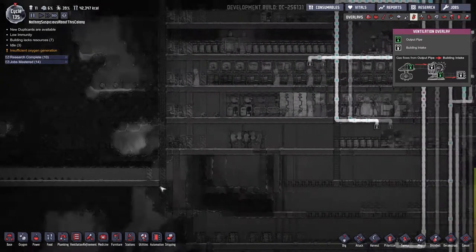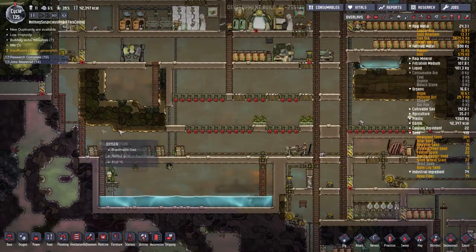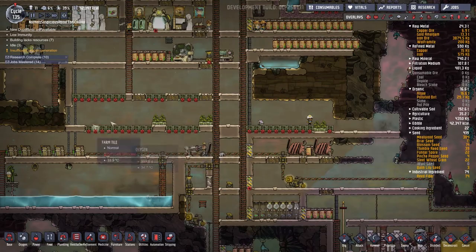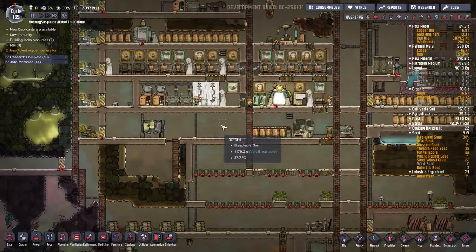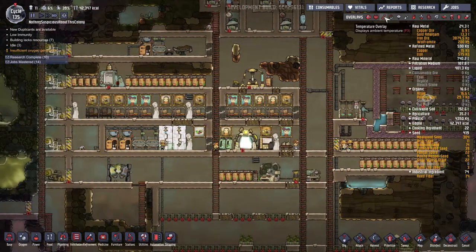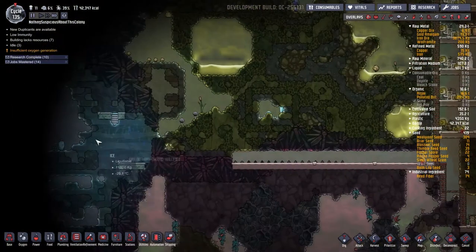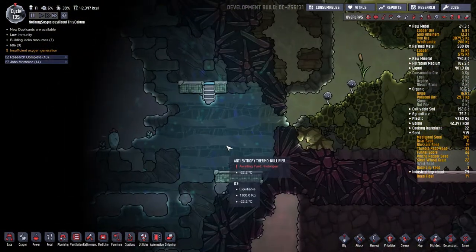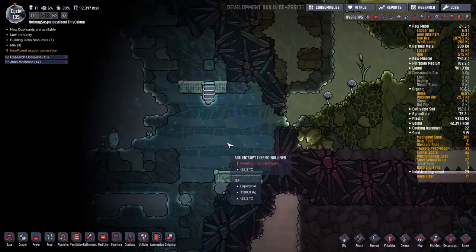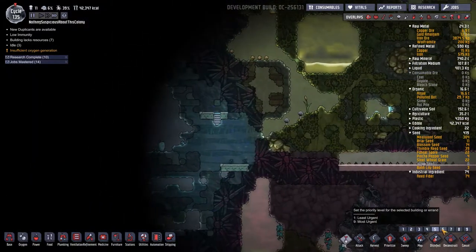The oxygen will come back into the base super cooled. We'll also build abyssalite tiles down here to defend our base from all the heat coming from below, and we'll plant some wheeze warts here and there to help destroy some of the heat in the base. There's also an anti-entropy thermal nullifier here, which is a great cooling device, but we won't need to utilize that at the moment.